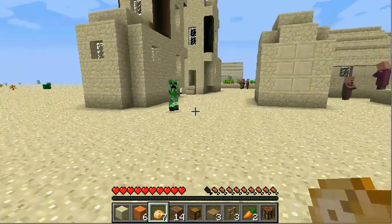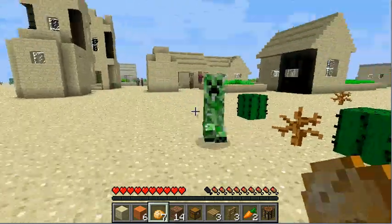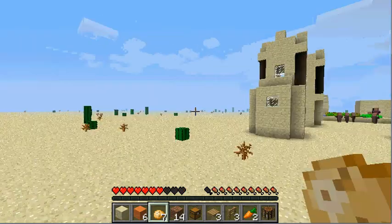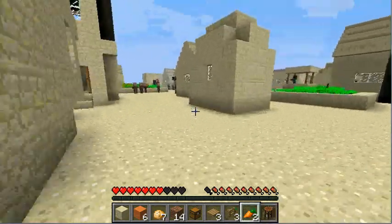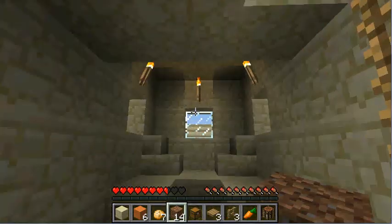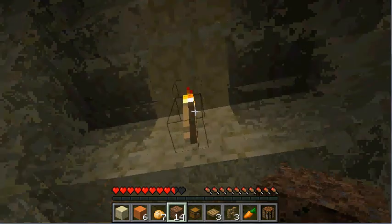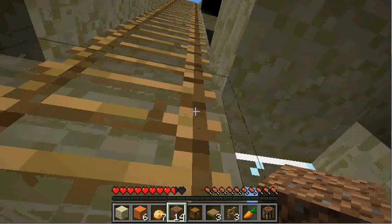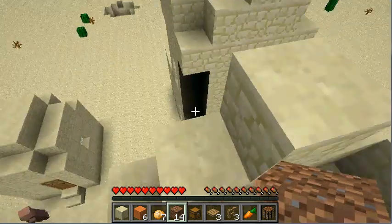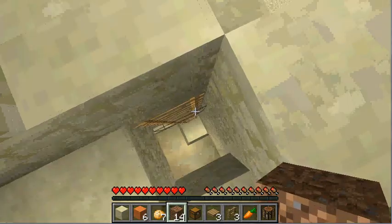I can't find any potatoes. Are these potato plants? Nope, those are carrots. But it's okay — I got carrots, we're good. While you're here you might want to grab some torches — it's gonna get dark and you're probably not gonna be able to find any. I got so much bone meal out of all those bones. I'm just gonna harvest carrots and get as much as we possibly can.